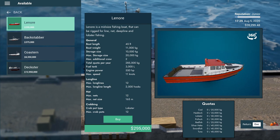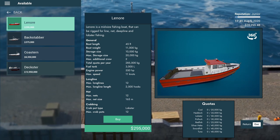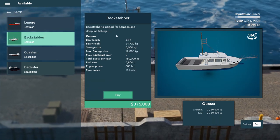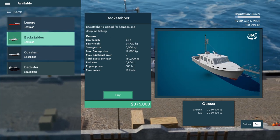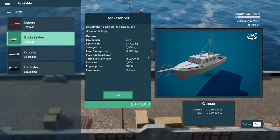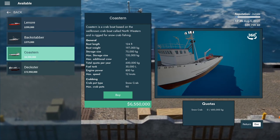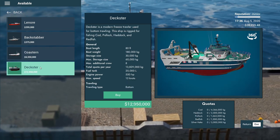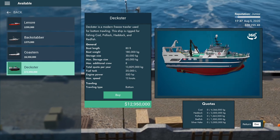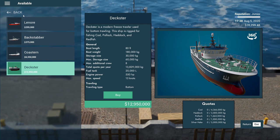We can actually spin the ships around — that's pretty cool. Lenora is a mid-sized fishing boat that can be rigged for line, net, deep line and lobster fishing — we're going to have to work towards that for some lobster. Backstabber is rigged for harpoon and deep line fishing — it actually looks like an upgrade from what we've got. There's a crab boat — crabbing, it's the Northwestern! That's pretty cool. And the Dexter is a modern freeze trawler used for bottom trawling, rigged for fishing cod, pollock and redfish — such an interesting looking boat. We have some work to do, and I'm guessing there'll be even more upgraded boats later on.